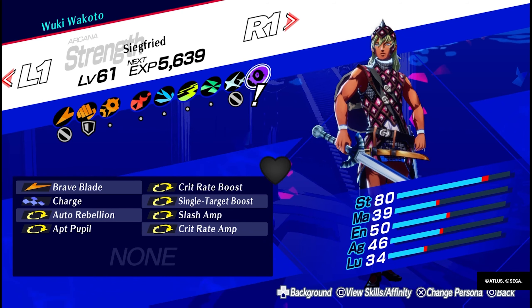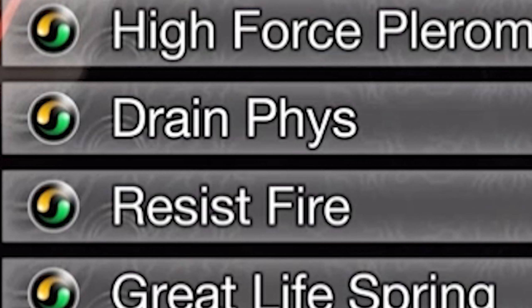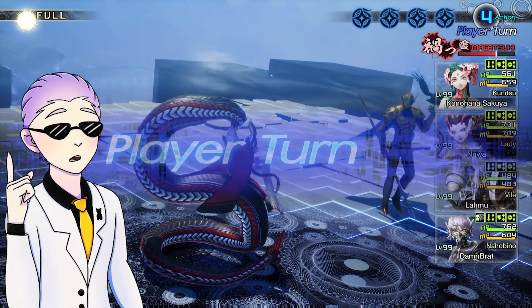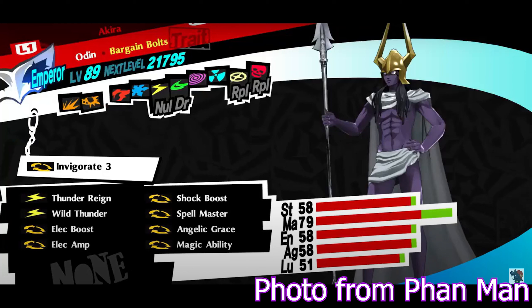Now let's talk about the last core aspect of SMT combat: Passives. Passives, or non-active skills, are those that provide a variety of bonuses to your build. Starting with Resistance Passives — these can be used to patch up any weaknesses you have. However, when building your party, always prioritize a physical resistance or immunity, so critical hits can become a non-issue. Damage Increase passives boost the damage of their corresponding elements. In most games, these exist as boosts and amps — boosts give anywhere from a 20% to 25% increase to damage, and amps give anywhere from a 35% to 50% increase. Boosts and amps stack multiplicatively, so in Persona 5 Royal, having a luck boost and a luck amp gives a combined 87% increase to damage.